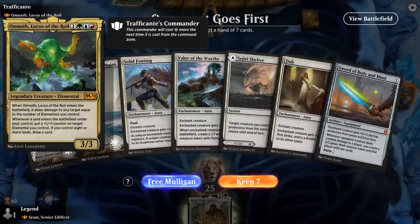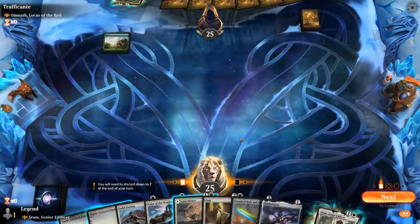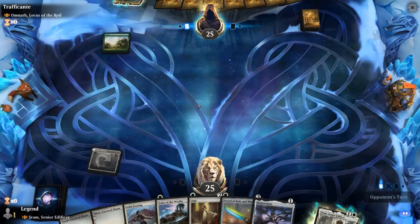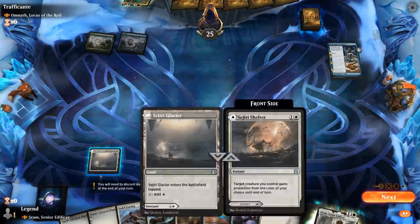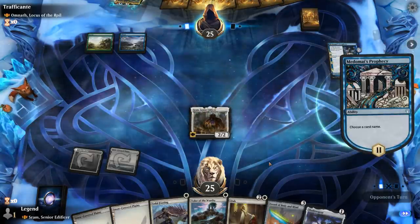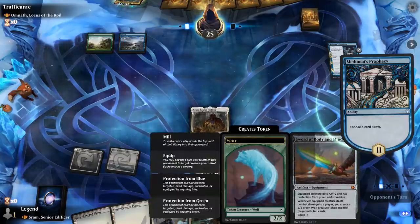Game 2: we're on the draw up against an Omnath, Locus of the Roil Elemental deck. The hand looks okay. I'll play a Tapland turn 1 — the opponent casts Meterize Prophecy. I could wait until turn 3 to play Sram for immediate value, but I'll just run him out there and cross fingers he survives. Next turn we can potentially go off with three 1-mana spells to draw cards. Sword of Body and Mind will be quite nice in this matchup.